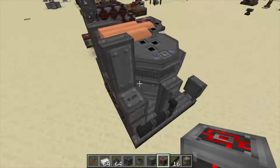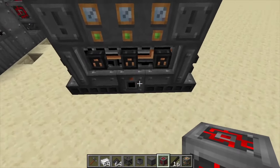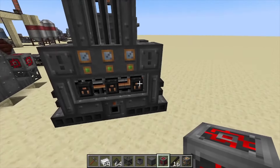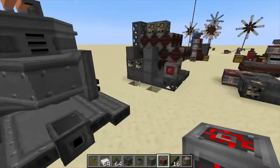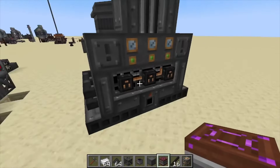If we look around the machine itself, you have two inputs on each side. Come around to the back — this is your export for all the items, which you can use conveyor belts or chests. There are three power ports you can use to power the machine, and then you can also control it with redstone.